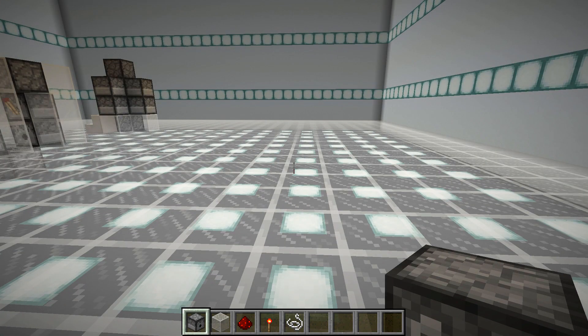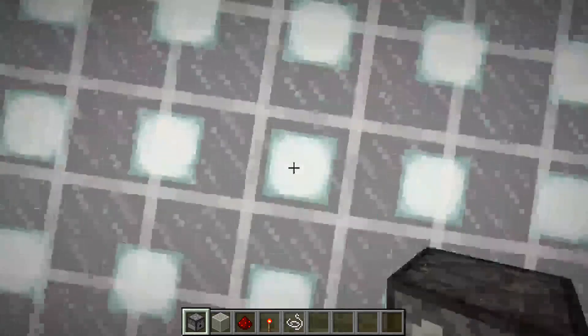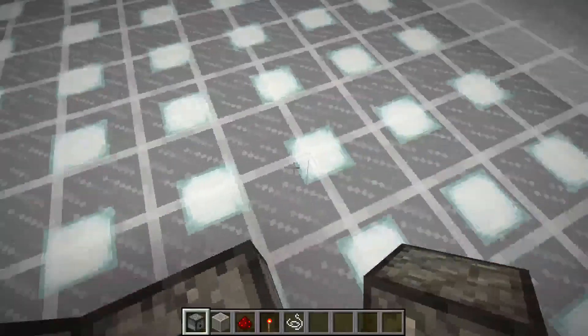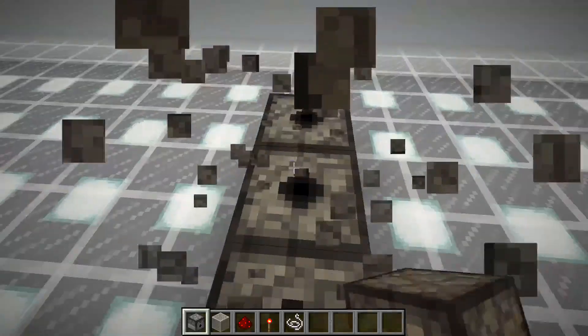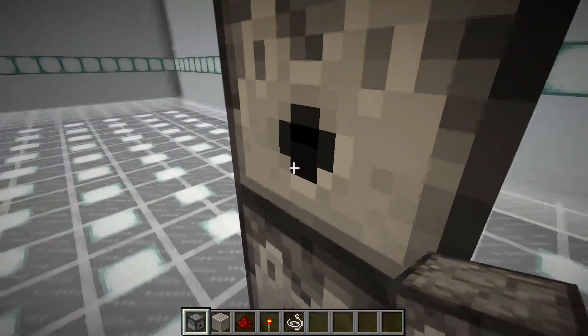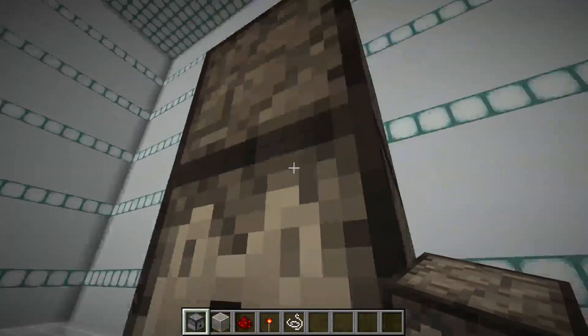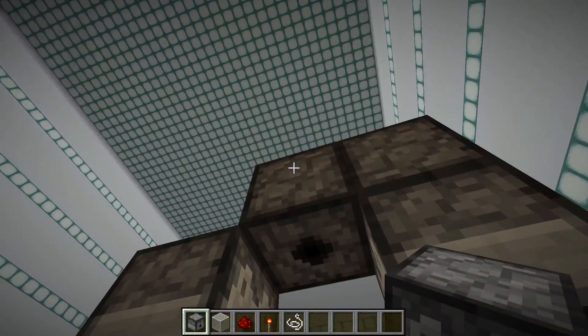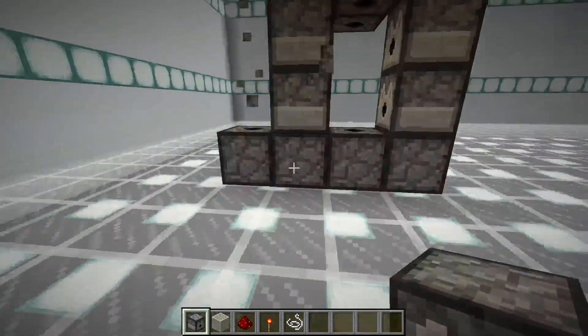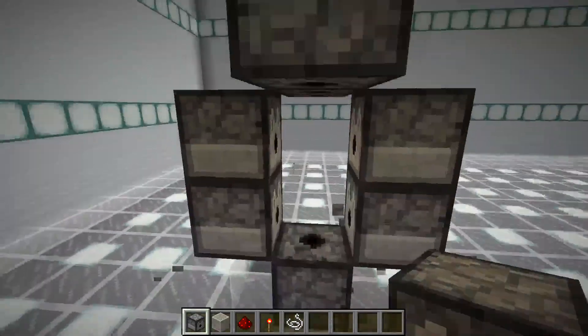So let's begin with the walk-through version tutorial. What you want to do is take a dispenser, put it down there, and then put two dispensers on either side, just like so. And then you want to place one on the top, just like so. And then just one on either side of it — two in total. And then you want to remove all the extra ones, just like so.